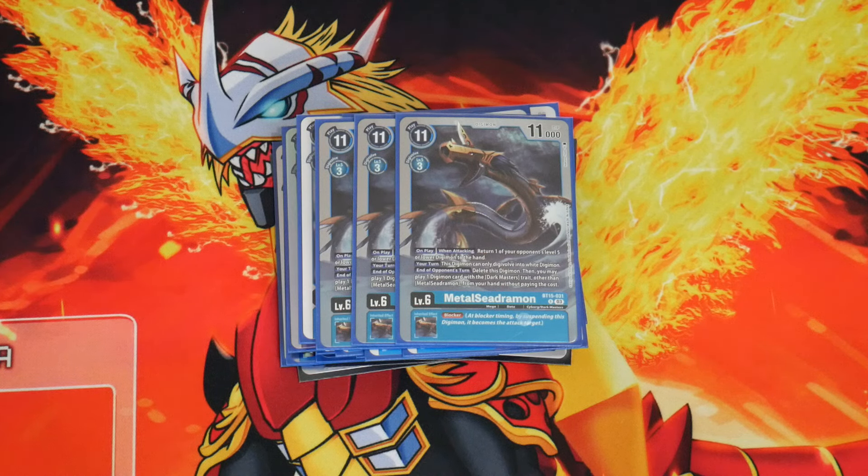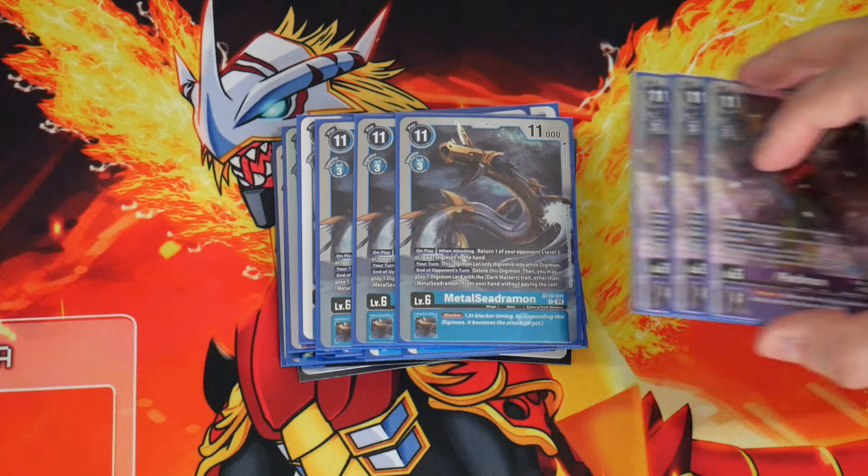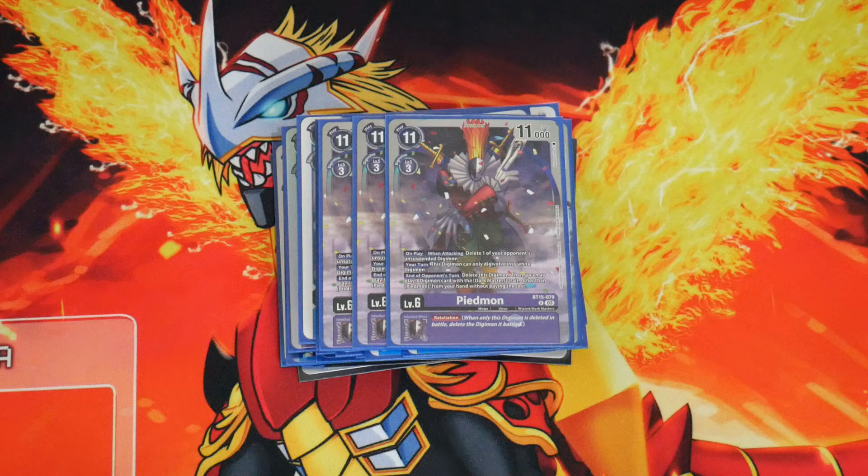The second best Dark Master card is Piedmon, at 3 copies. It has Retaliation inheritable, which is kind of useless but nice if you have to block against something bigger. More importantly, it has an on-play effect that pops an unsuspended Digimon, which is pretty good — and that's the reason alone it's the second best one.